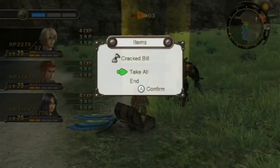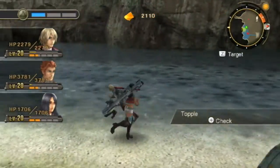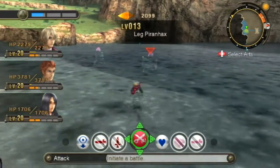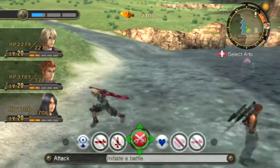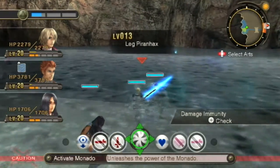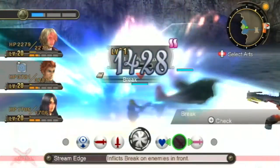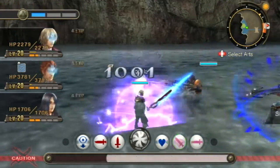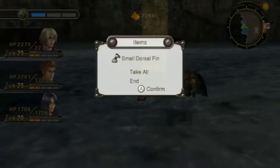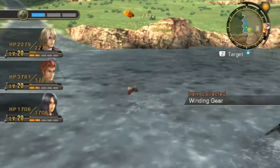I might rearrange Shulk's palette at some point. Cracked Bill, Cracked Bill — that is not what we needed. These aren't the ones that drop it. Leg Piranha Hacks — those guys are also new, upgraded Piranhas pretty much. Could you hit him? Thank you. Now we can go out as far as we can. There we go, finally he's coming over. Tranquilizer — not my favorite move from her, even when she uses it automatically like that. Small Dorsal Fin from them, I don't believe they drop anything that I care about. Winding Gear from that.